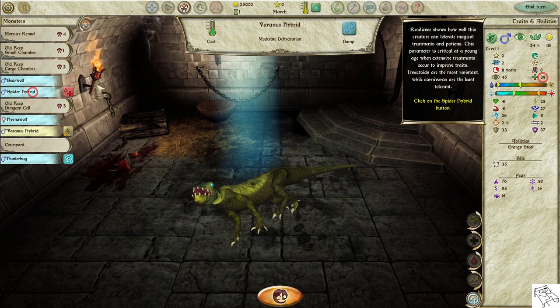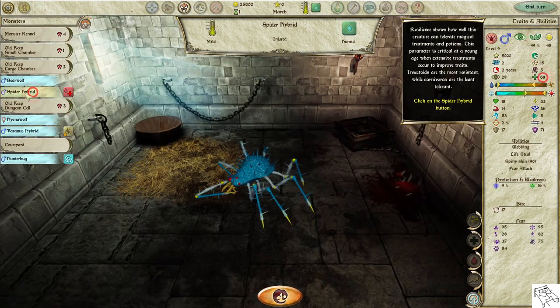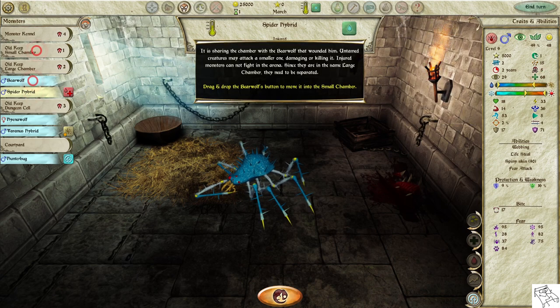Click on the Spider Hybrid button. It is sharing the chamber with the bear wolf that wounded it. Untamed creatures may attack a smaller one, damaging or killing it. Injured monsters cannot fight in the arena. Since they are in the same large chamber, they need to be separated.